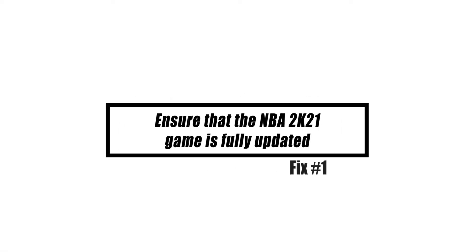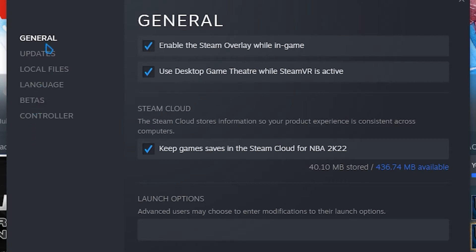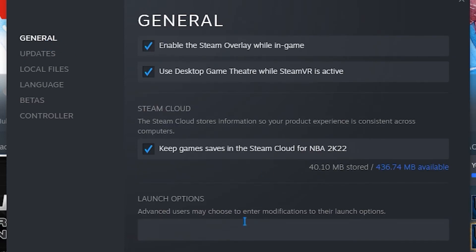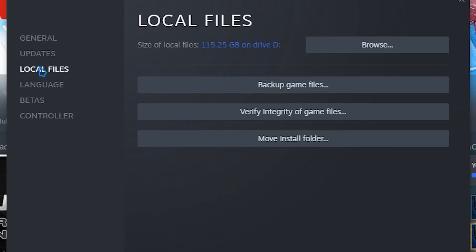Ensure that the NBA 2K21 game is fully updated. Check to see whether your game data is up to date on your console. Updates for a game are often downloaded automatically, however there are times when the update fails. To make the necessary modifications, allow your console to scan for any game updates before loading any game.